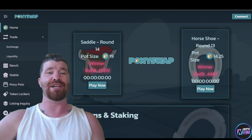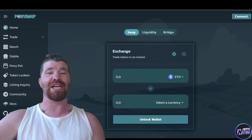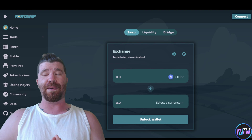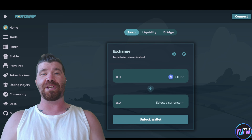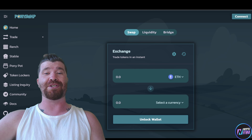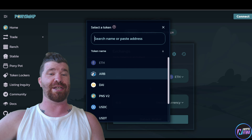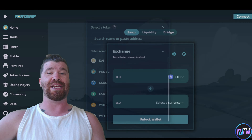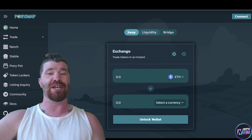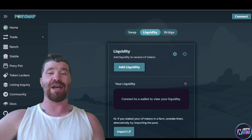The first thing to cover is the Pony Swap Exchange. This is the place where you can swap tokens. If you're using Arbitrum, you can simply use Ethereum on the Arbitrum network and swap it out for any type of currency. You can see Arbitrum right here, we got PNS V2 — that's Pony Swap — and then we have Liquidity as well.